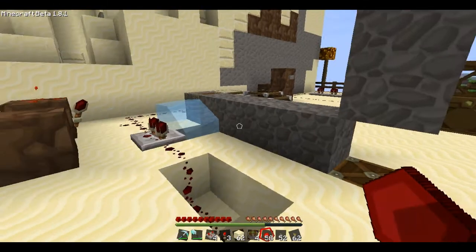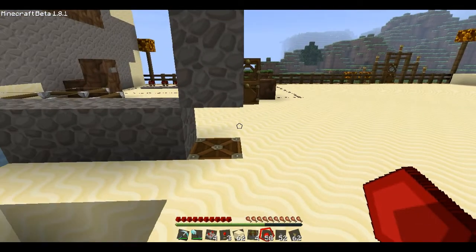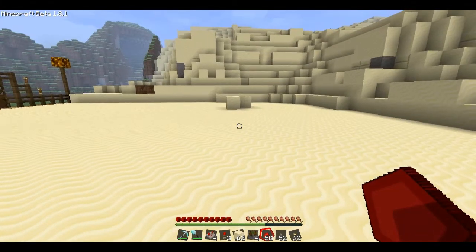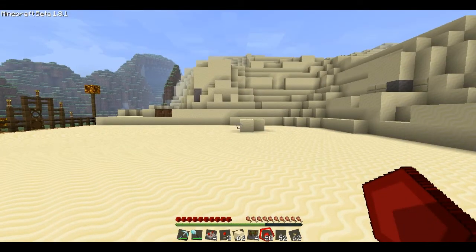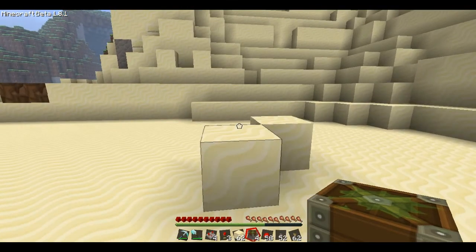What you want to do is build some sort of concealing decoration around here so it doesn't look like a piston pushing stuff up. I think I shall build the destroyer.